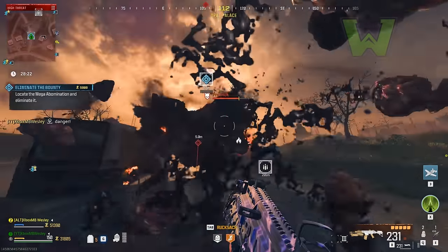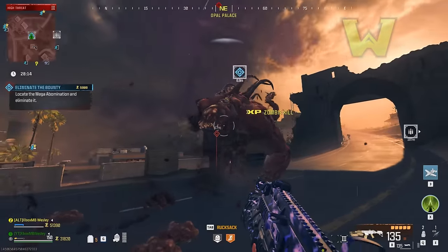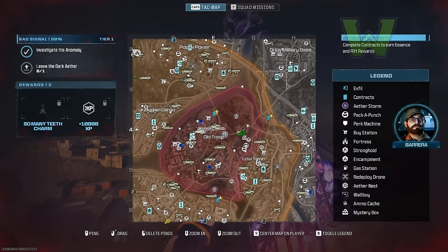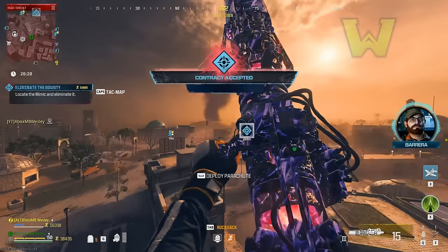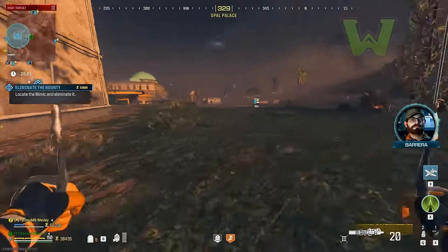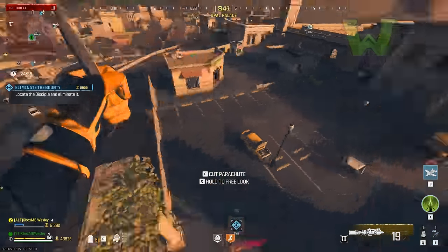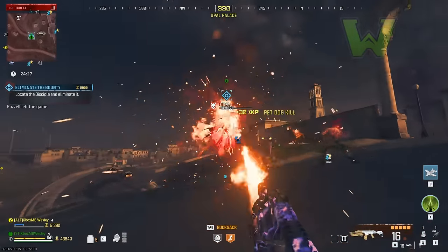The second tip is the Flamethrower — this attachment is called the Jack Purifier. It's an armory unlock; check the description for a video on how to unlock it. If you triple pack-a-punch a weapon that has it on, you can kill bounties in a matter of seconds. I deleted a mega abomination very quickly with it. I got lucky during this game and had a lot of lesser enemies like Mimics or Disciples — very easy to do these contracts and they pop off quickly.